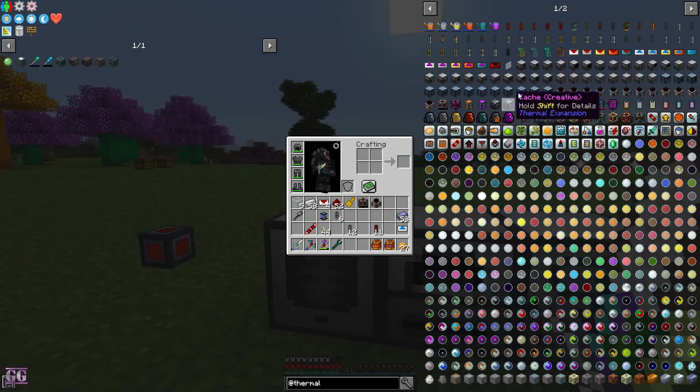Let me reposition that — it has a nice bar on this side. There we go. So that's a basic power setup. This uses a Steam Dynamo, which requires water, and it also has its own fluid duct system, which is quite nice.